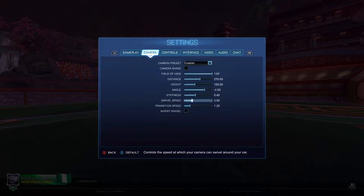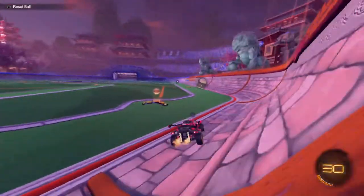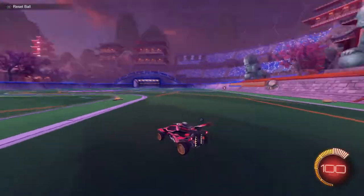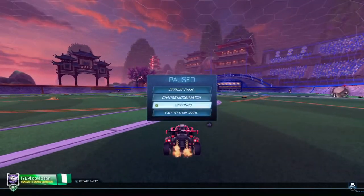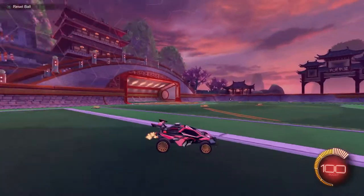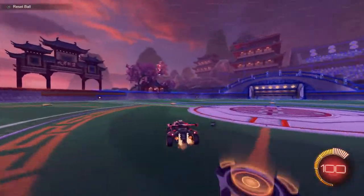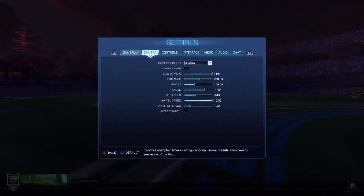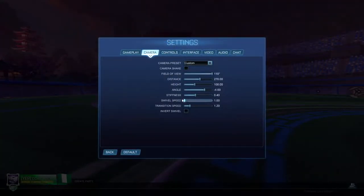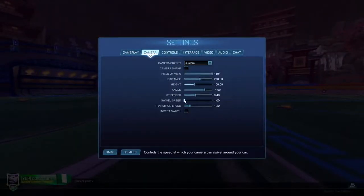Swivel speed determines basically how fast the camera moves when you use the right joystick to look around. The higher you have it, the faster it's going to be — if you crank it all the way up it's going to be moving a lot faster and it'll be kind of hard to keep track of everything. And if you crank it all the way down it's going to go a lot slower. Personally I use right in the middle at 0.5.